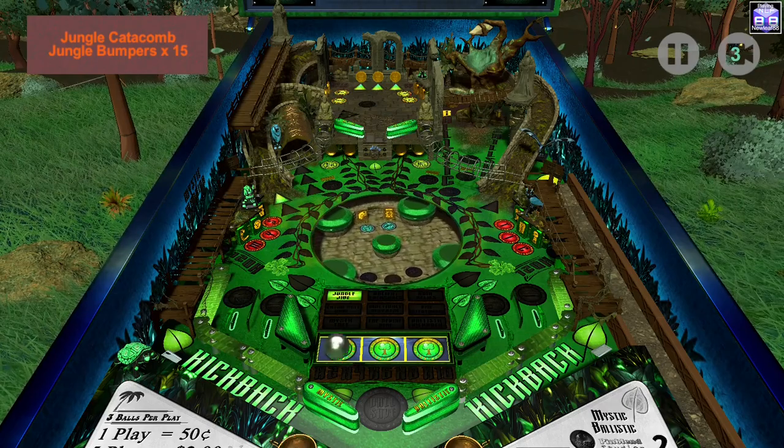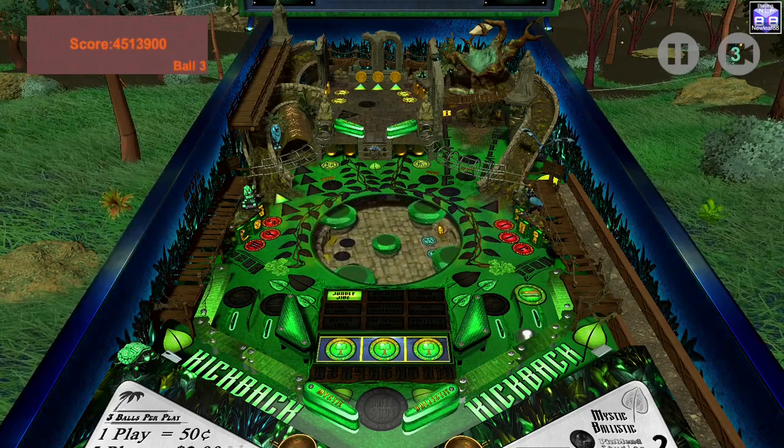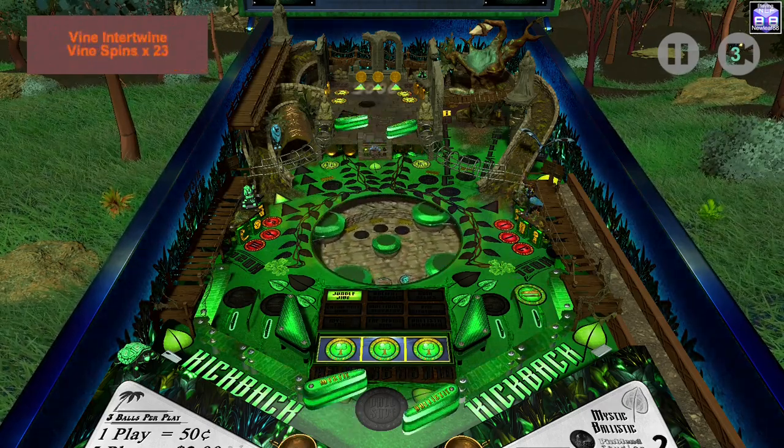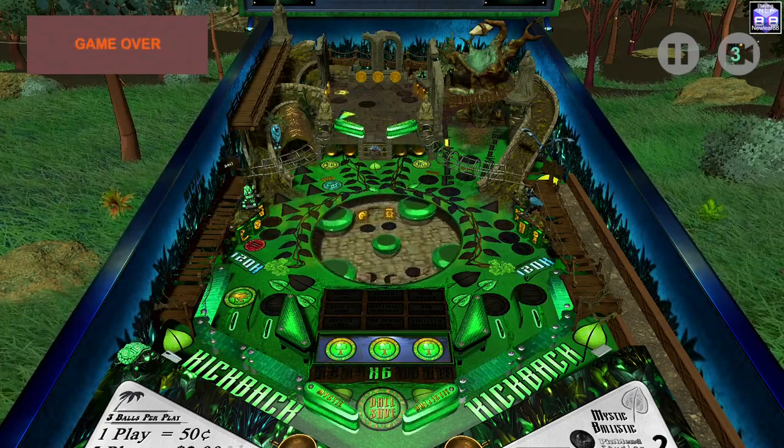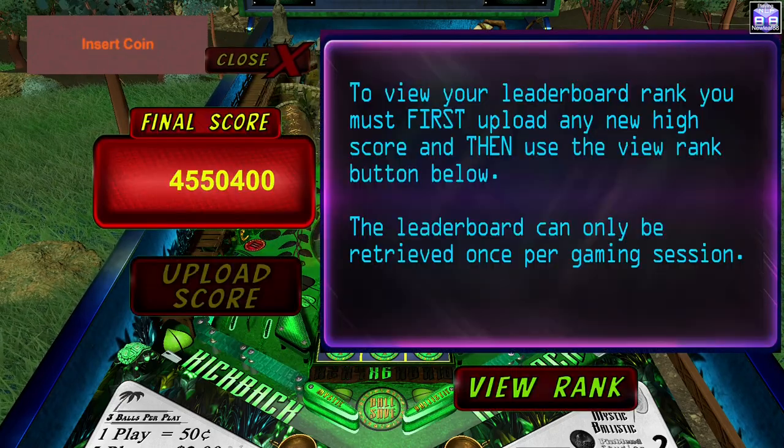Like the voxel pixel table? You also have different colors of the pop-up scores, which is really cool.